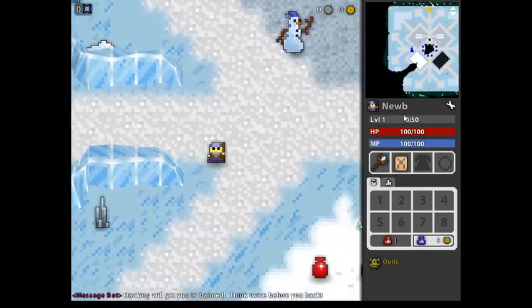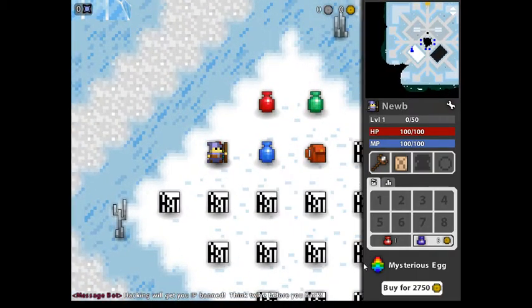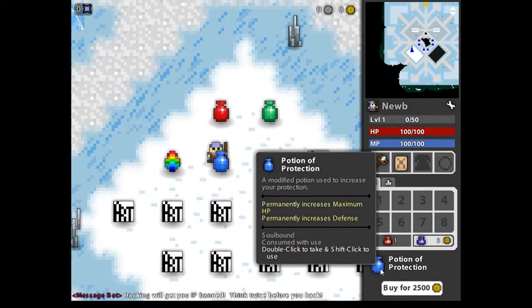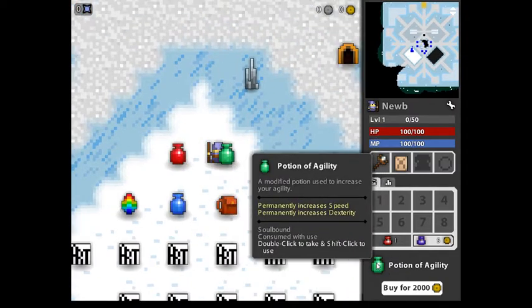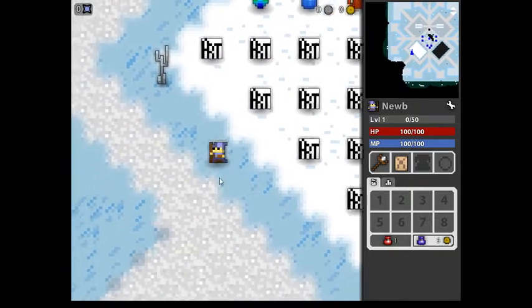I'm a noob because I still haven't gotten a name. Let's check this out — we got a Mysterious Egg, a little egg, Potion of Protection. It increases HP and Death, Vit and Wiz, Speed and Dex. Oh, is there none for mana and attack?